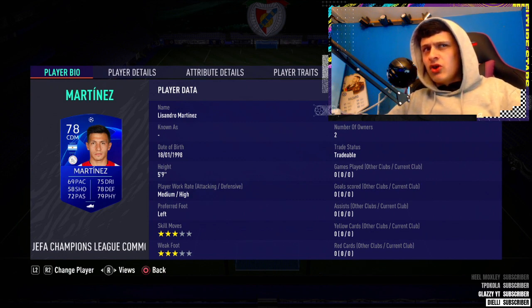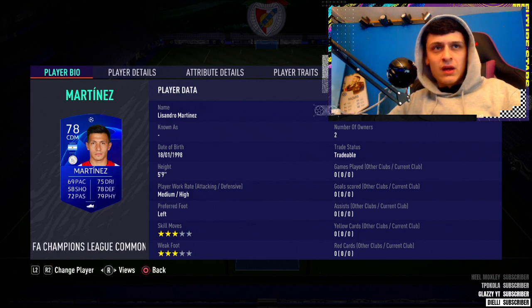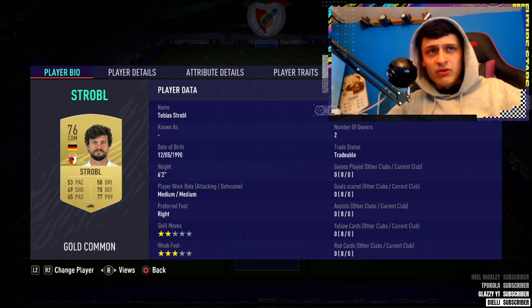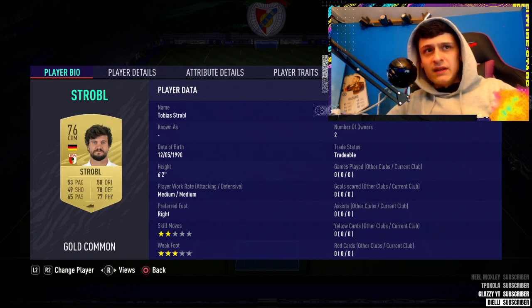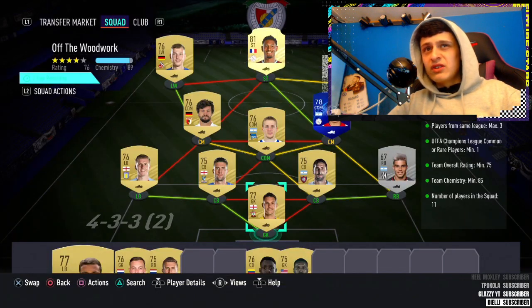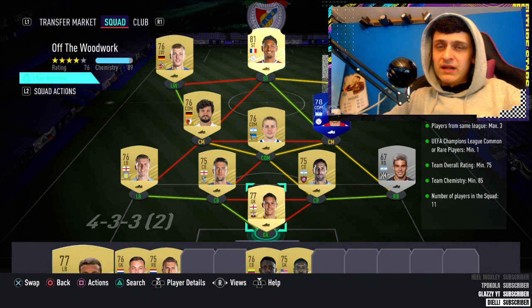This guy — I'll try and pronounce him — 450 for him, 1.4K for Martinez. You do need a UCL common; UCL commons right now are about 1.4K, so this is the cheapest one you can get, depending on when you're watching this — they may go down in price. Next up we've got any Bundesliga German center mid, Stengs on right wing, Haller as striker, and then Mayer. You need one position change — you could go CDM to center mid; I personally went left mid to left wing.